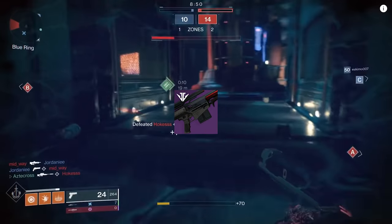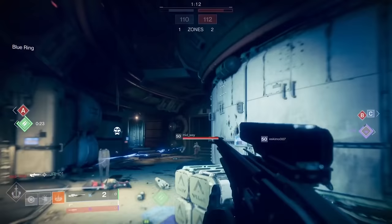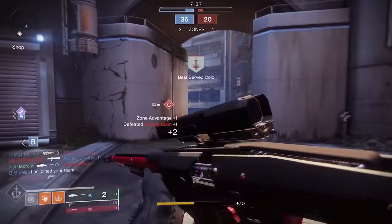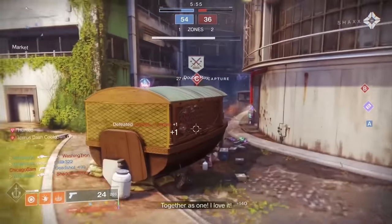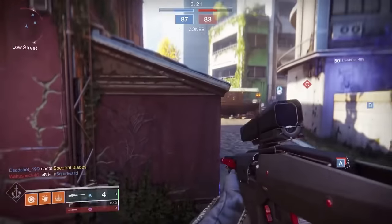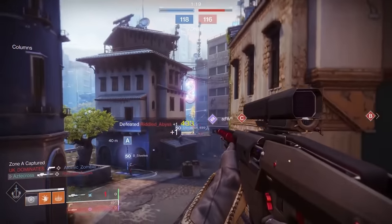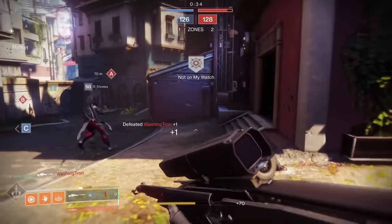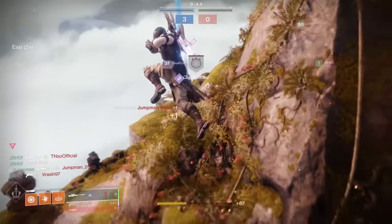Which takes us to another legendary weapon: Tartarus Gaze. Maybe not the best-feeling sniper rifle in the game, but it made up for it by simply having Kill Clip on it. By landing a kill and reloading, Tartarus Gaze can one-shot body-shot. It really blows my mind how crazy Bungie got back then with perks on certain weapons. Securing the kill, snagging the reload, and then following up with a one-shot body shot would catch anyone off guard — especially inside of Crucible.